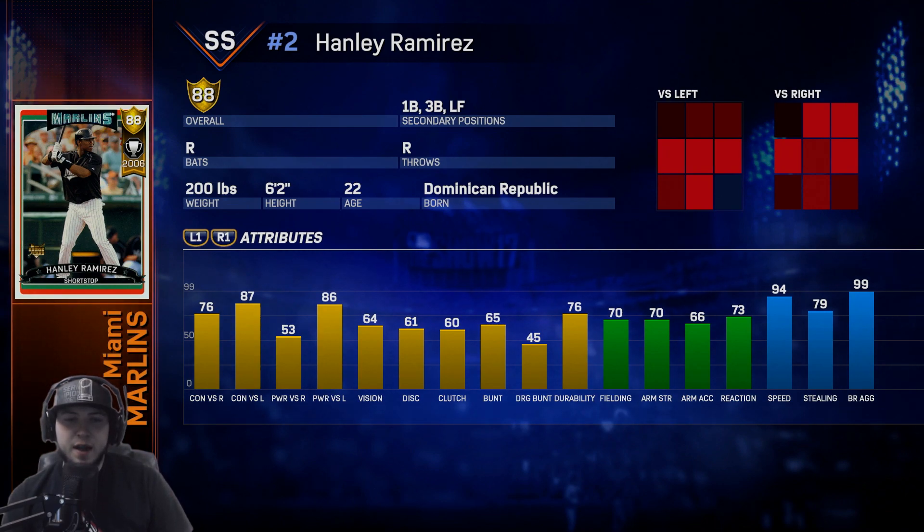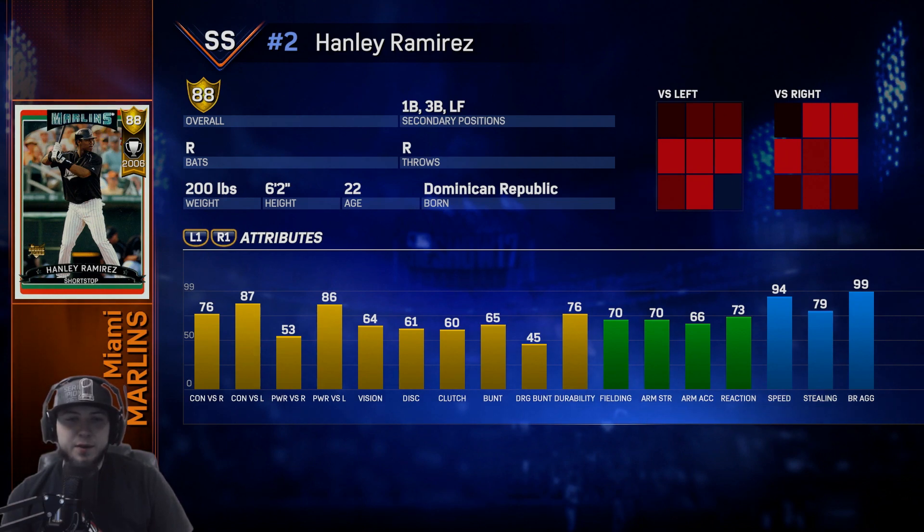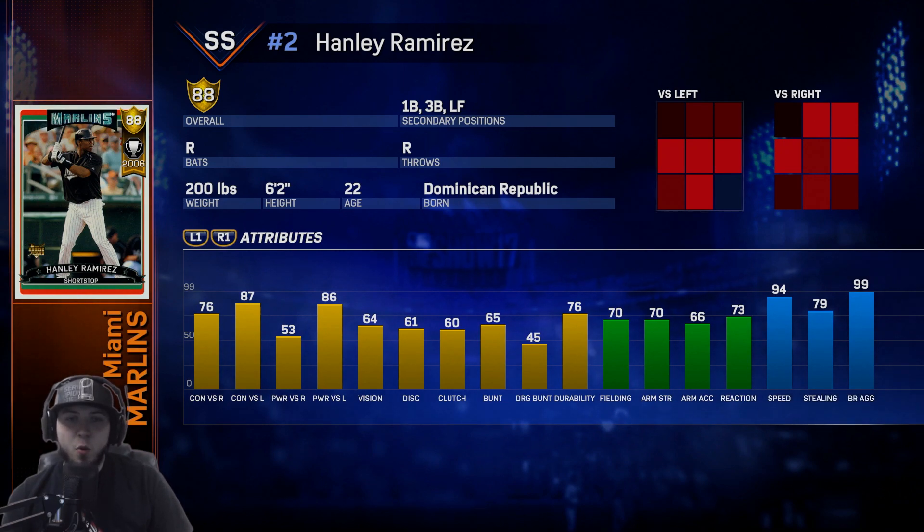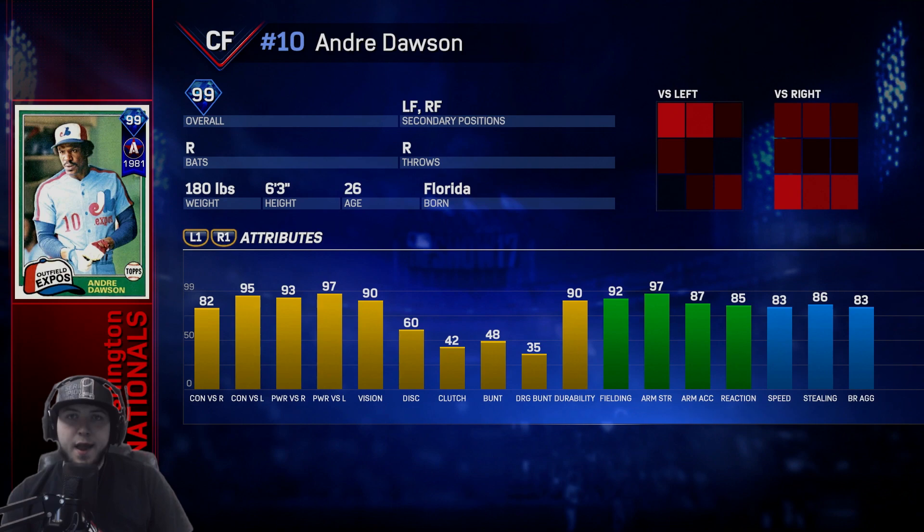Hanley Ramirez is the Marlins — he can play shortstop, first, third, or left field. He crushes lefties with 87 contact and 86 power. Versus righties he's all right with 76 contact and 53 power. 64 vision, 70 fielding, 73 reaction. He does have 70 arm strength, so he's all right, but he does have 94 speed — this guy is lightning quick.